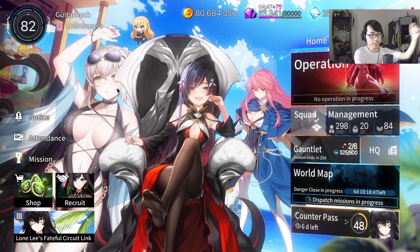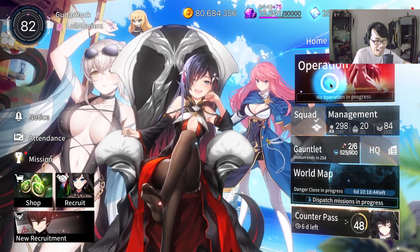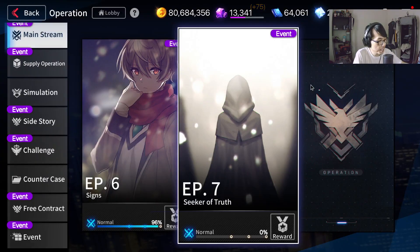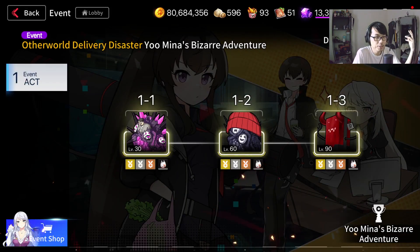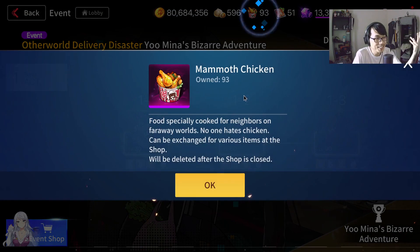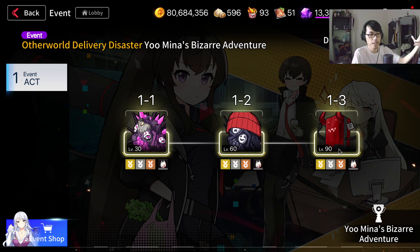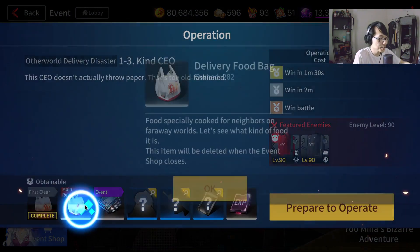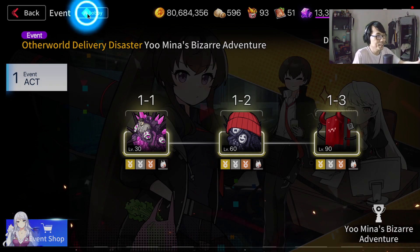Hey, what is up guys, guitarrock here, welcome back to another Counterside video. The new event is a little bit confusing at first because I wasn't able to find out how to get the other currency. Once you finish normal and hard, you have three event currencies: the mammoth dumpling, the fried chicken (mammoth chicken), and the mammoth potatoes. But when you farm this event, it only gives you this plastic bag delivery food bag.